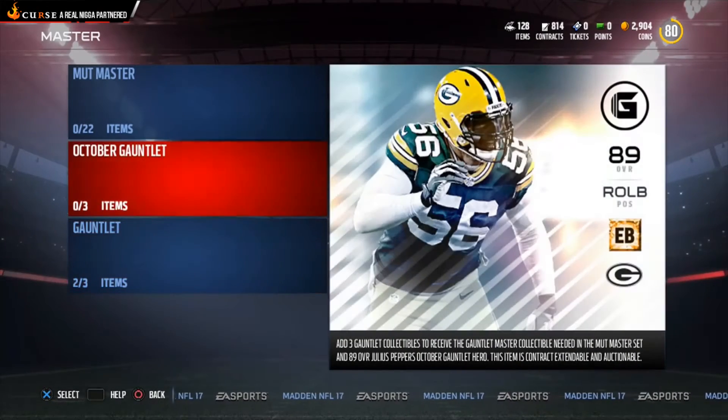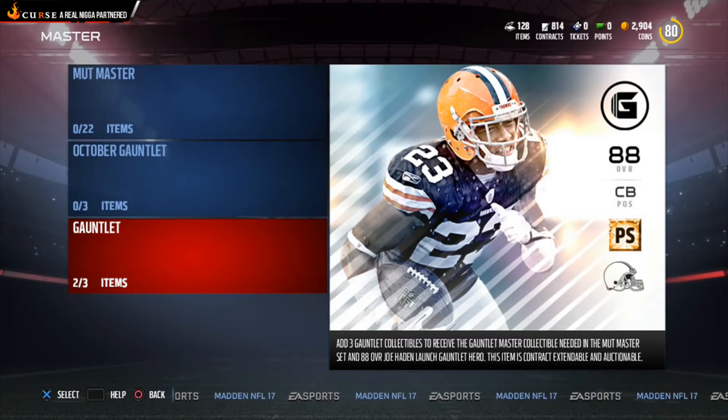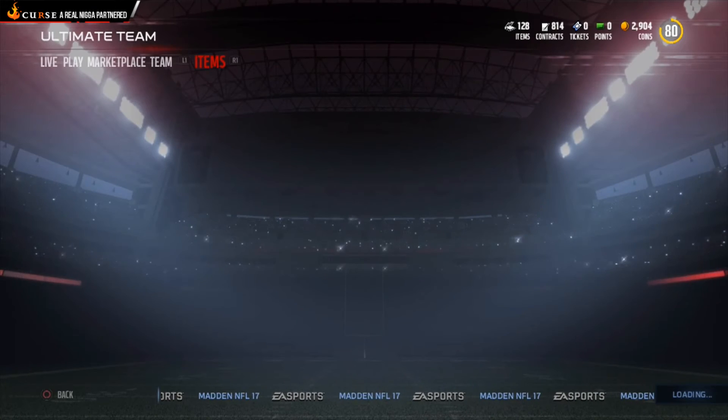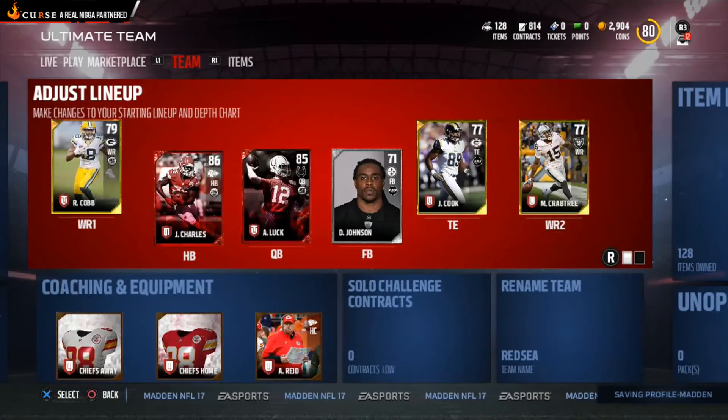You can get either a Joe Haden or a Julius Peppers, or you have the option of selling those players to get more coins and buy other players too. It's a great way to make coins — just do the gauntlet, sell that player for a profit, or you can auction them off or use them on your team. That's how I got 104,400 coins.